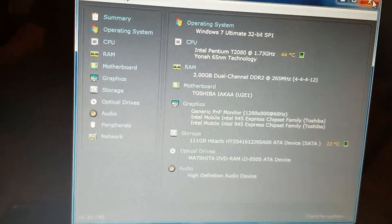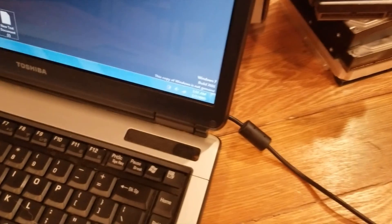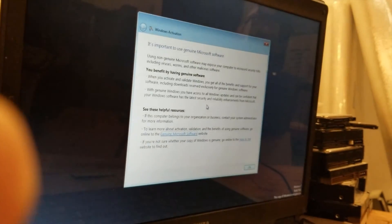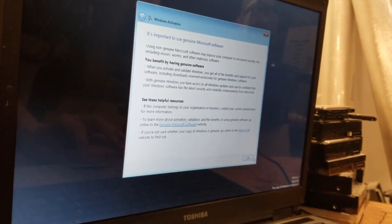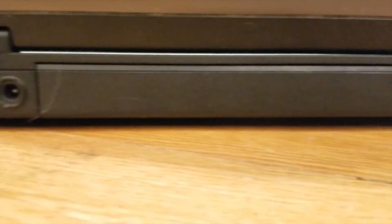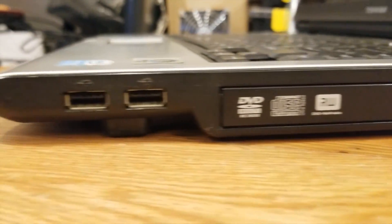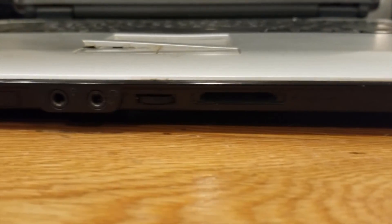However, the computer I tested received an upgrade from 1GB to 2GB of RAM, and the previous owner was running a non-genuine version of Windows 7 32-bit. Every time it started up it said the license had expired or something to that effect. Ignoring its age, this computer did have one aspect I enjoyed: it has a total of four USB ports — even more than my daily driver laptop — giving it a bit of a premium feel.